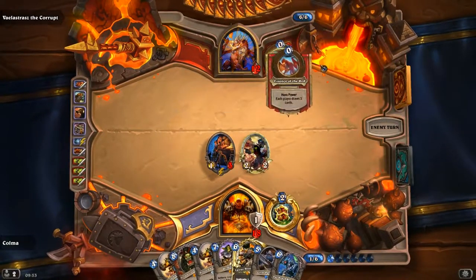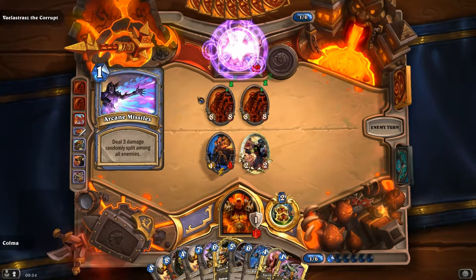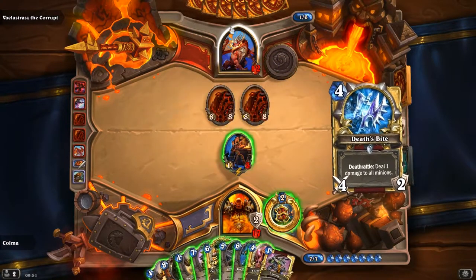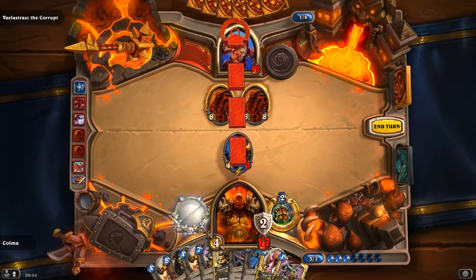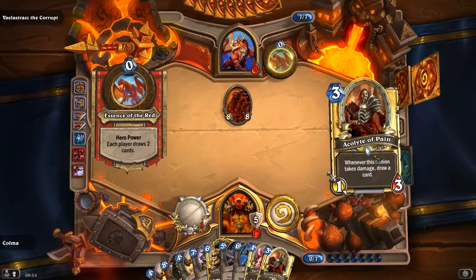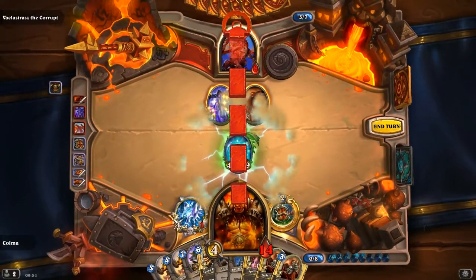We are getting plenty of cards. Good thing we have another Execute. We need to kill one of them with Execute. I want to play this Axe too so we can activate Grommash next turn. Run that into that, Execute, Armor Up. I think we're good to go unless he plays a Taunt. Don't taunt up here in the middle. Let's play Grommash and kill him.